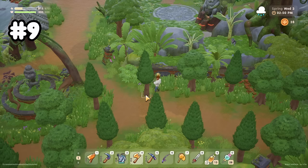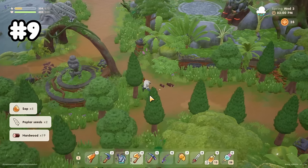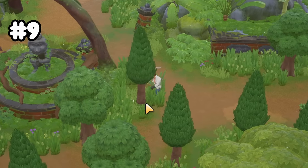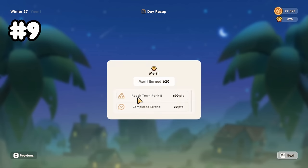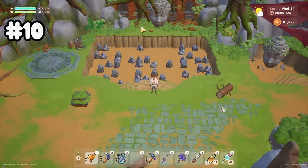There's one more way to get hardwood and that's from the carpenter shop. Once you get to town rank B, that's when she starts selling you hardwood. It goes for 150 apiece and can get a little expensive, but at this point in the game you're probably making so much money that if you need to mass buy hardwood, it's not going to hurt you that much.